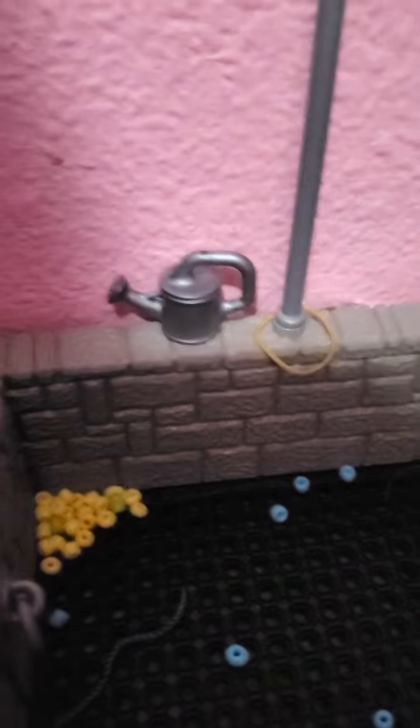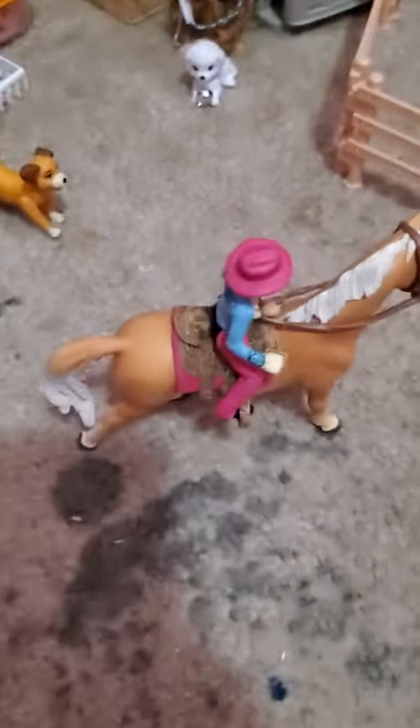And then right there we have the wash stall and some hay that they can munch on, and then a lead rope, and then we have a watering can, and then we have a little thing. Outside of it we have Emily, the western rider.